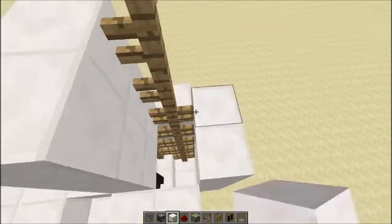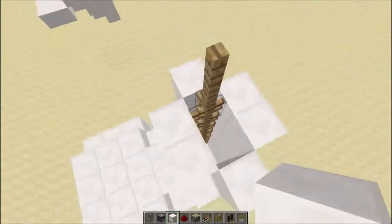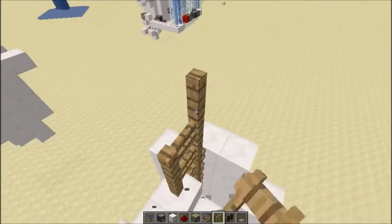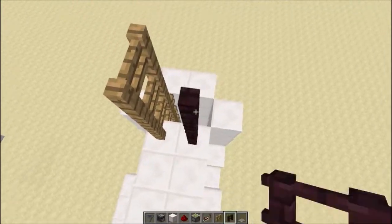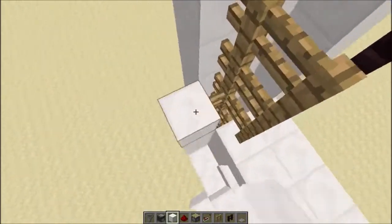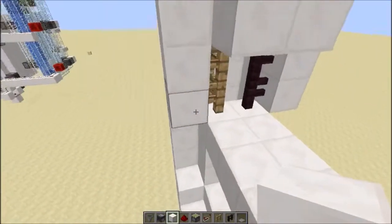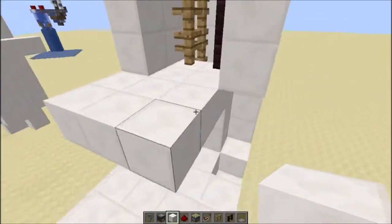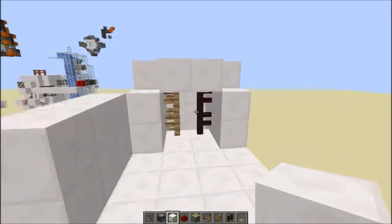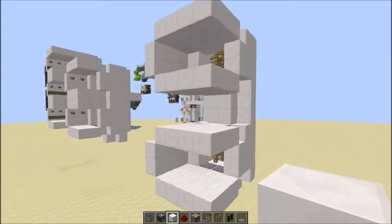From here upwards, extend the fence line all the way up to your next layer, and place blocks around the outside up until the next layer. When you get to the next layer, extend out the platform and extend these fences out three blocks, just like before. Cover it all up on the sides and the top, since this is going to be the next floor. The selector panel is here on this floor as well. You can do as many of these layers as you want.